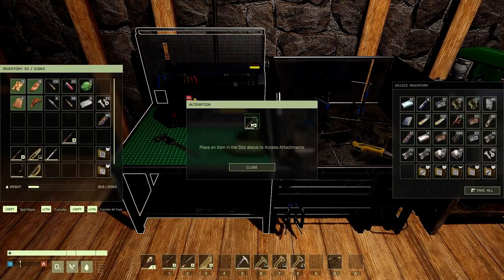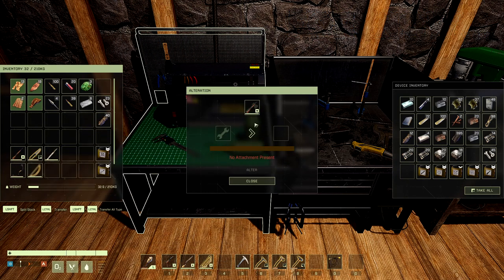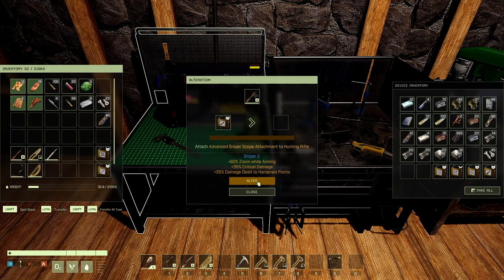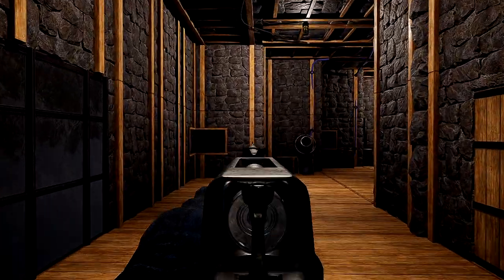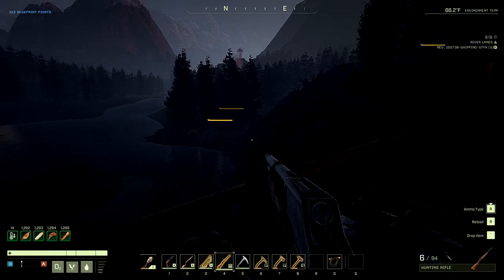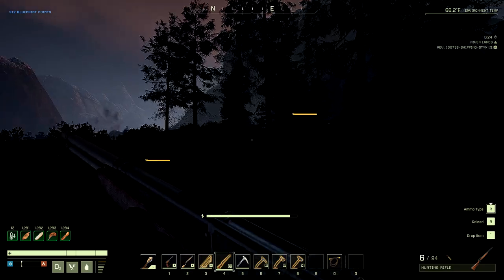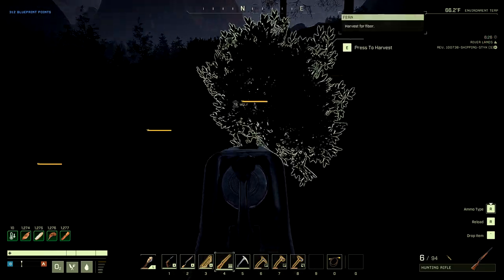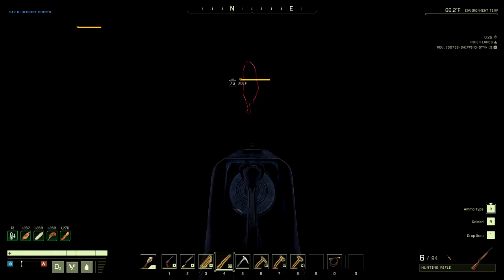Just so you know, old crafted weapons do not work. Unfortunately, you need to craft a new weapon if you crafted the weapon before this patch. Here's a brand new hunting rifle — we can place an attachment on it and we're going to throw on the advanced sniper scope. There's no visual scope on the gun, but when you zoom in you can see quite a bit further. Putting on the hunting scope gives you highlights for small, medium, and large creatures. You can see the highlight for that wolf underground — the wolf is underground and still seems to detect me.